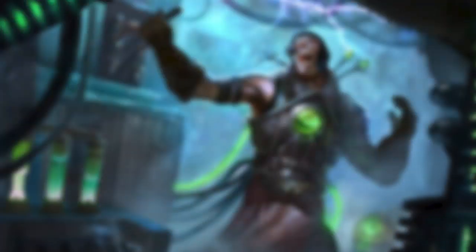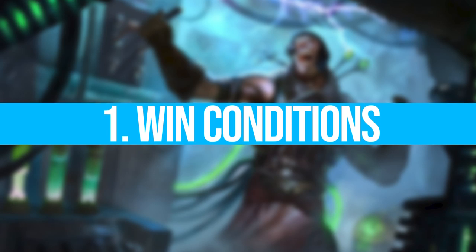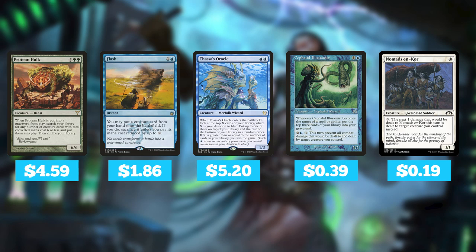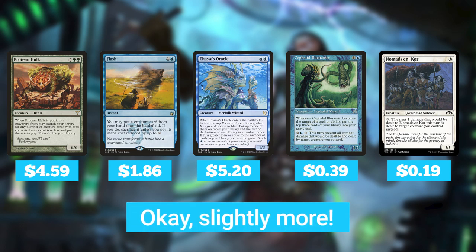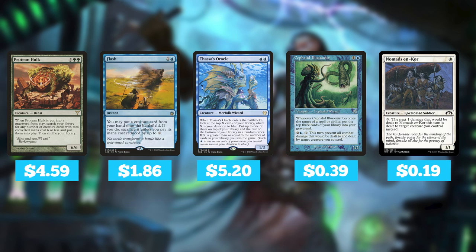The first is considering your win conditions. Deck strength is primarily measured by your ability to win, so you need to think carefully about how your deck plans on doing that. In CEDH, the majority of wins are 2 or 3 card combos, which not everybody likes, but they are the easiest ways to close out a game — and they don't necessarily have to be expensive. As I record this video, Sushi Hulk or Fish Hulk is the king of CEDH and that whole combo comes to less than $10.